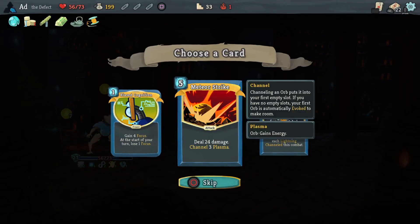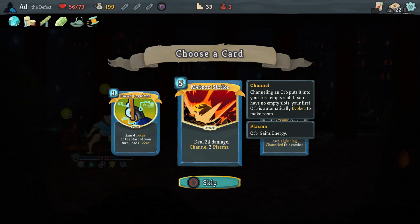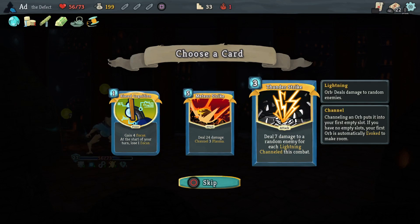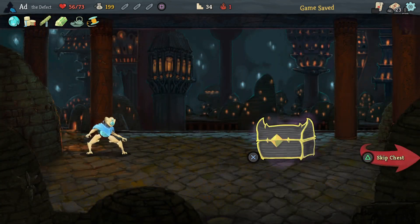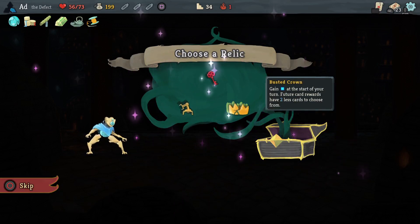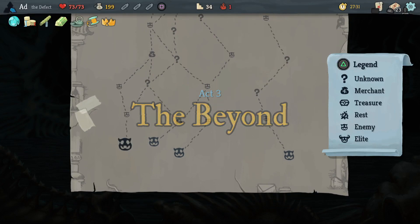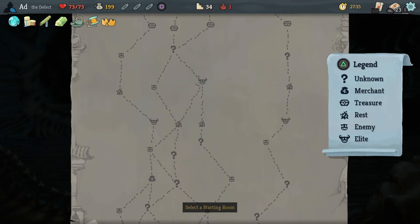We've got 199 gold. I was complaining about having no damage. If I go for Meteor Strike, I don't have any Plasma orbs, so I've got no way to really prep for that unless I get an energy relic next. So I think to play it safe, we'll do Thunder Strike - try and get that upgraded. That'll be powerful because we are channeling a lot of lightning. How annoying - Meteor Swarm would have worked because I got the Busted Crown. Oh well. It just means I've got a stronger possibility of being able to execute Thunder Strike, which would be very good against the Time Eater.